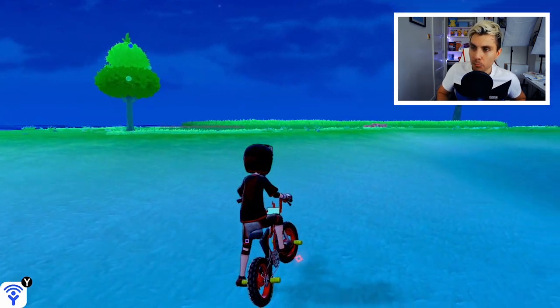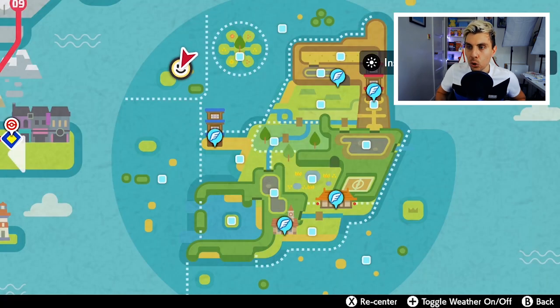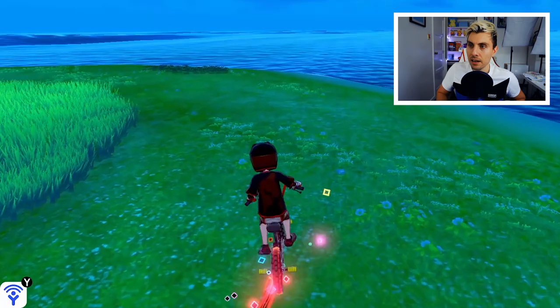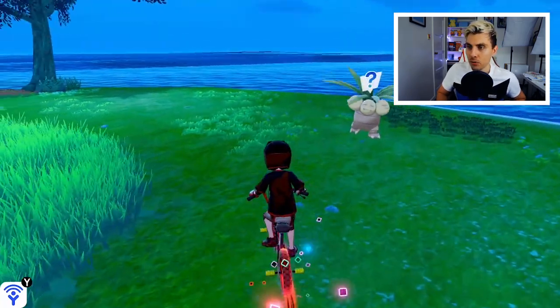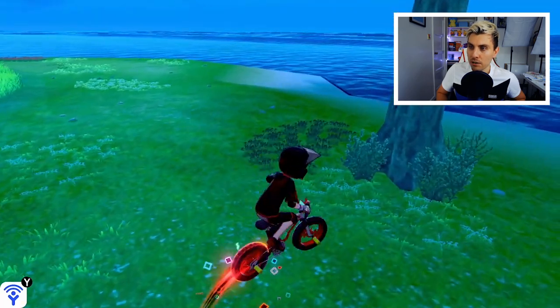Once we get to the island, I'll pull the map up so you can get a good idea of where it's located in the Isle of Armor ocean. As you can see on the map, this is exactly where you want to be. You can't really miss the island if you're heading directly north from the Dojo. There are a number of spots around this island that specifically spawn sparkling objects.